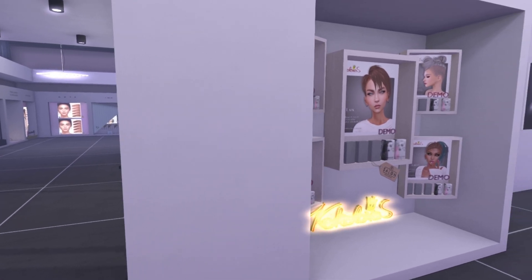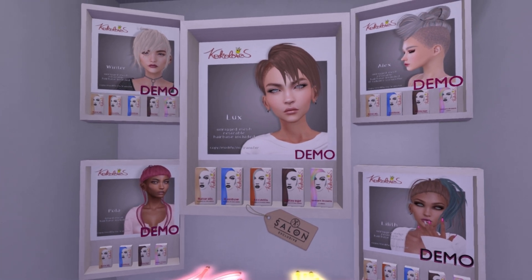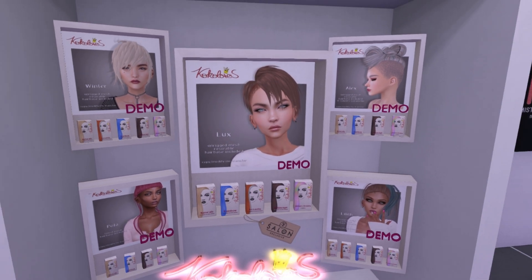Over here we have Cocholores. Looks like we have a few styles as well in the corner. And then you can see the Salon 52 exclusive called Luxe. I like styles like that a lot — I might have to try out all the demos for these as well.